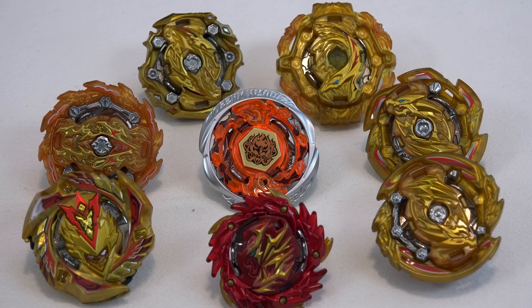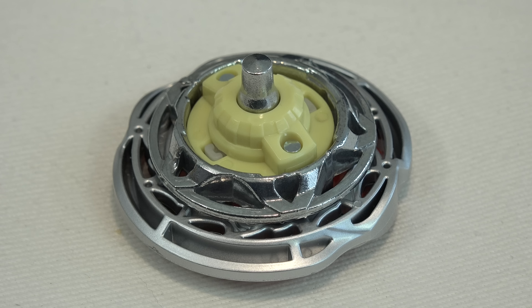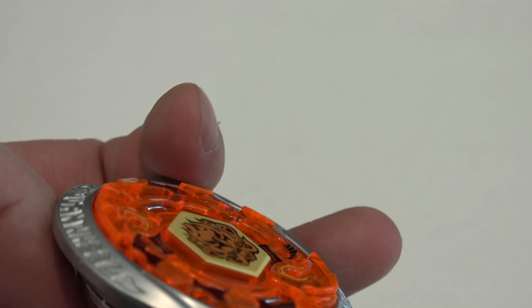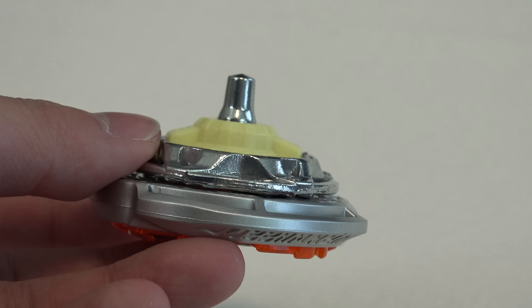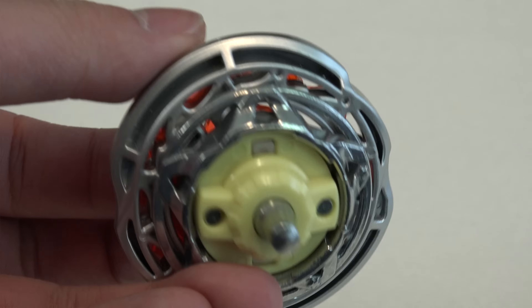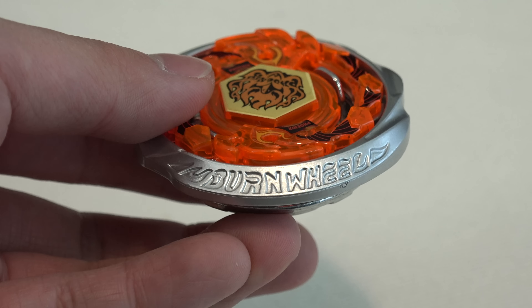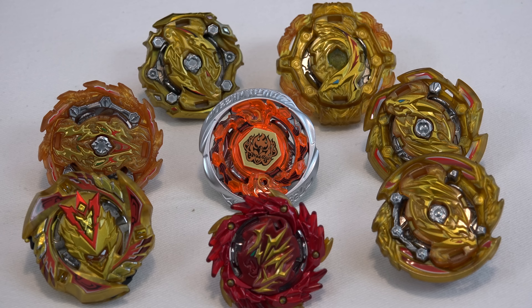We got all the stickers on the Beyblade Burst Random Booster Volume 19 set. Starting off in the middle is our prize Bey — this is Burn Phoenix, Yell, and Wedge. Out of all the Beys, this is the only one that's not gold and the only one in original colors, so it's a special one. Basically, if you buy this set, you probably want this Bey. Even if you don't know Burn Phoenix, a lot of other people would appreciate it, so it's definitely worth something.